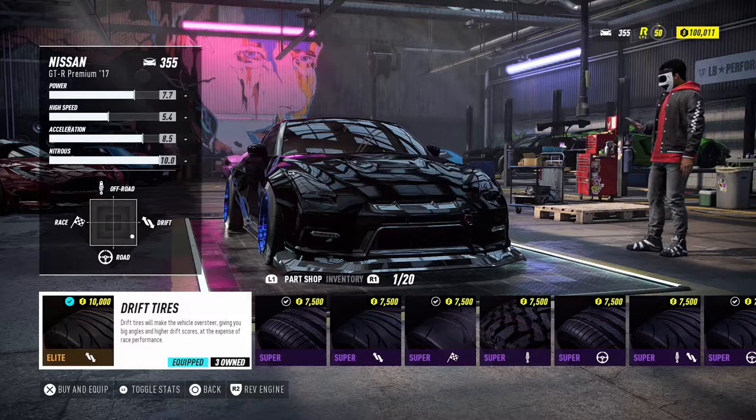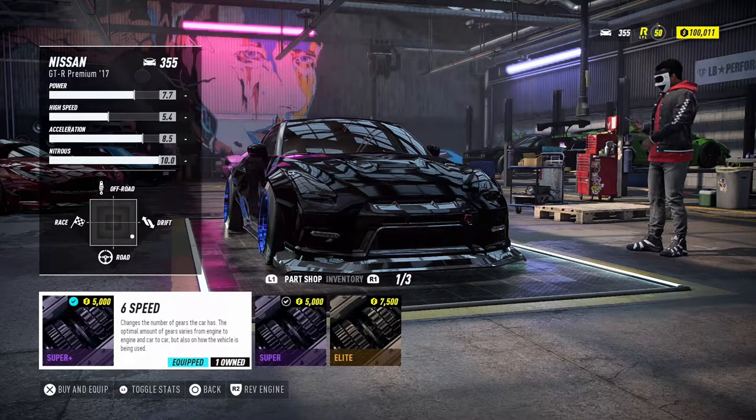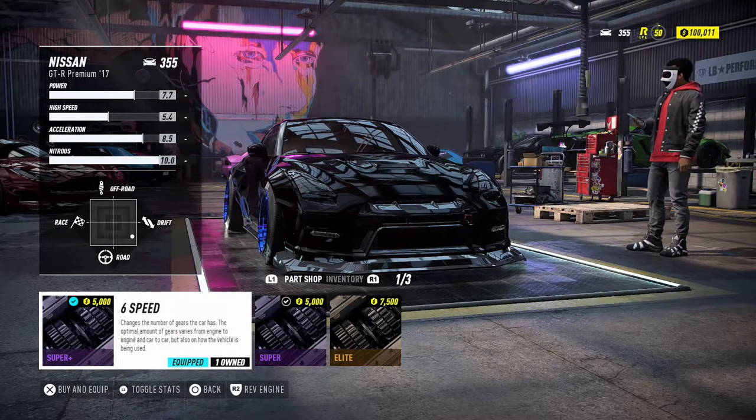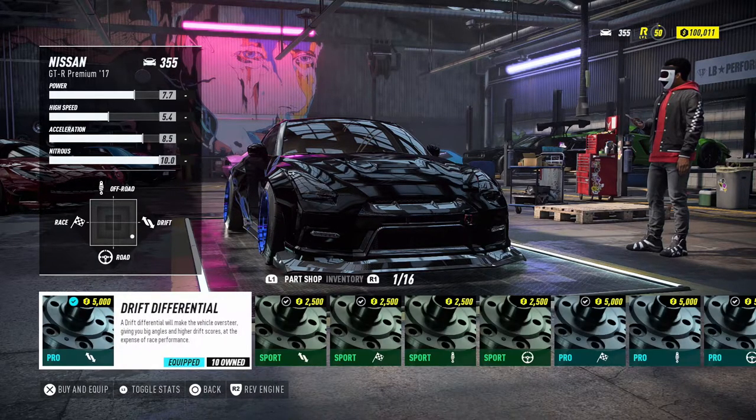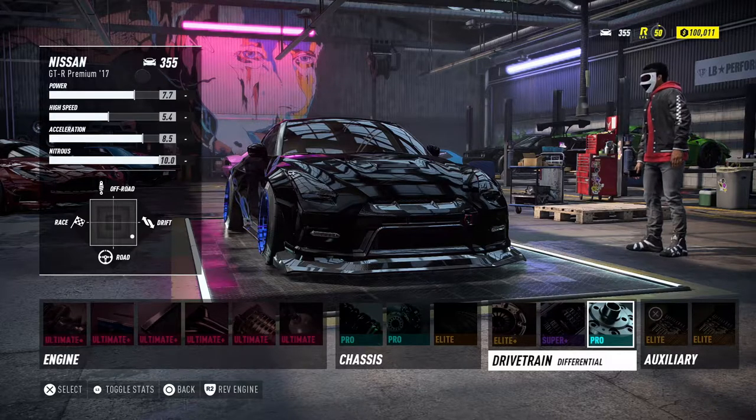My drift tires are elite drift tires. I have elite plus clutch. The gearbox is still the same — a six speed. My differential is a drift differential. I tried every other component; I tried speed cross and started out with showcase, but the drift differential was the wise choice — it made it much easier after the update.